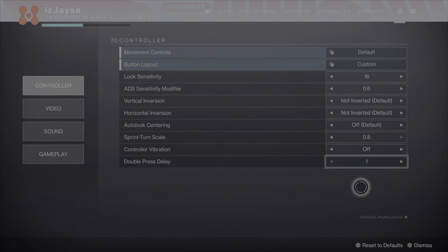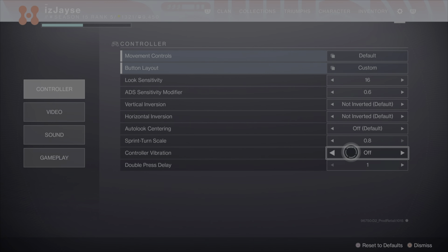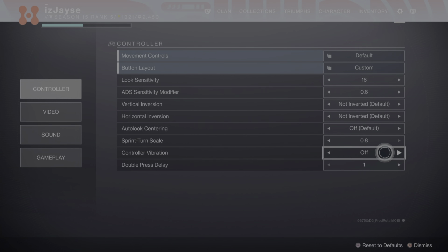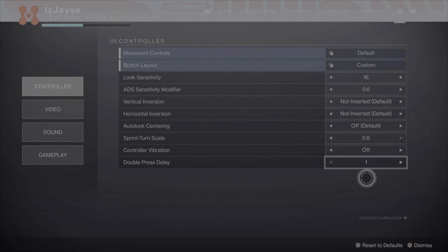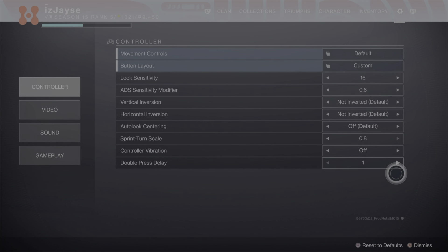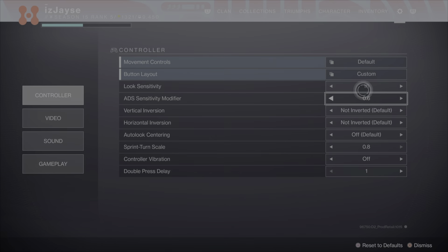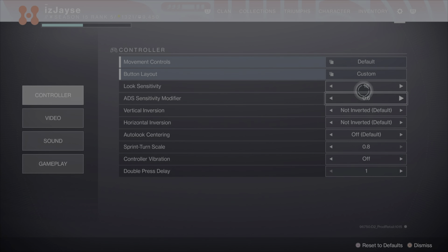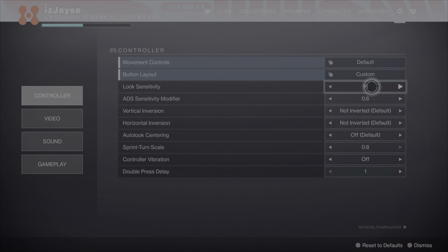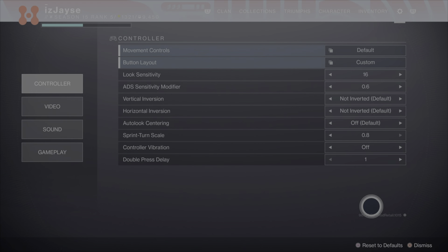Double press delay — also guys, for controller vibration, it does take like a week to get used to it off. Trust me, if you have vibration on just turn it off and suffer through it for that week. You will become 10 times better at the game. Double press delay — you want that as low as possible, because higher means more input delay. Try out these settings. I've become so much better now. I come from an Apex and CoD background so I can play faster-paced now — I'm not limited by my sense. Trust me, try these out and you'll automatically become a better player.